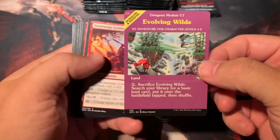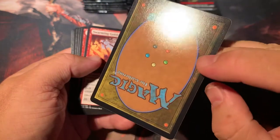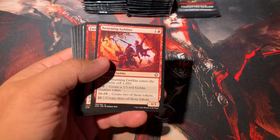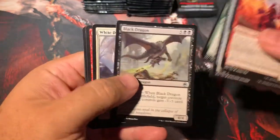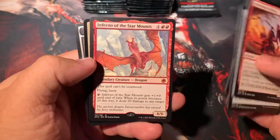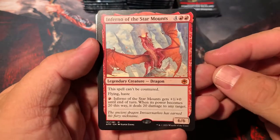We did get one of these Dungeon Module Evolving Wilds — they have a regular Magic the Gathering card back but that's pretty cool, very D&D-like. Choose Your Weapon. There's a Black Dragon — they have a cycle of dragons in here. Intrepid Outlander — oh my goodness, what a good card. Inferno of the Star Mounts — take a look at this thing.